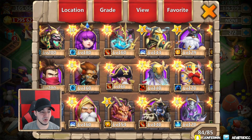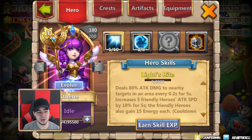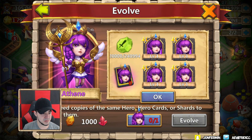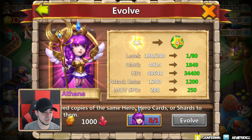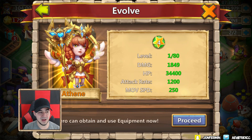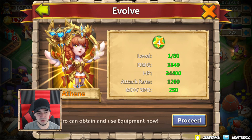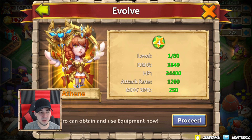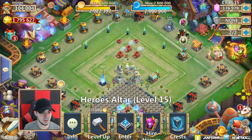But before we do all of that, we do have to get her evolved and get her maxed out. So let's go ahead and get that started. I did get her to 180 already. Let's go ahead and use one of the duplicates and get her evolved. There we go. I do like this look a lot better than the unevolved one. There are some evolved heroes I just don't really like the look of, but this one I do like.